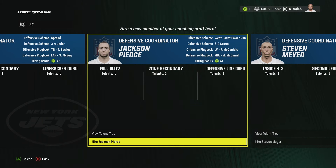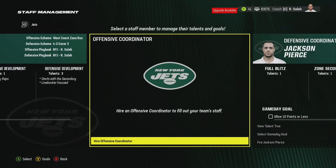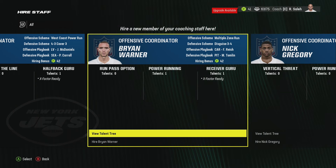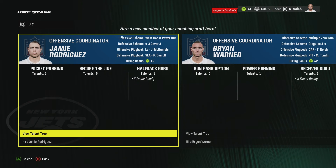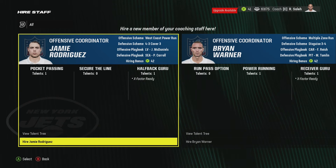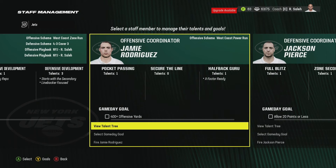You're going to see we get a hiring bonus of plus 41. Once you hire him, our franchise points are now available - we have 41 points. On offense, go with whichever coordinator fits the type of team you're trying to build. Like if you have a quarterback that doesn't have the best arm, pick someone with a talent tree that improves throwing power. For me, I'm hiring the one that gives me the highest hiring bonus because I want to improve my defense. I'll hire the guy giving me 42. Look at their talent trees and see which fits your team best - now we have 83 points to work with.